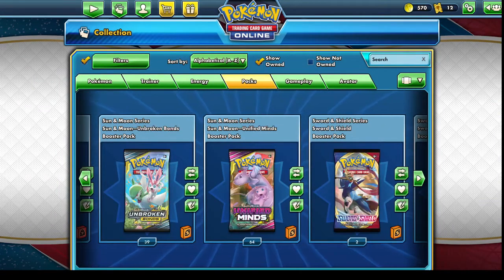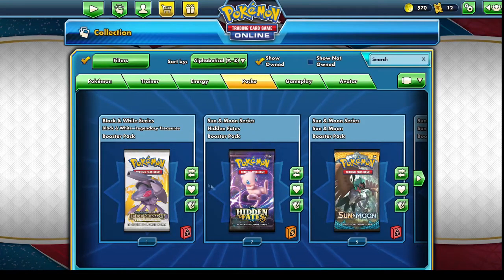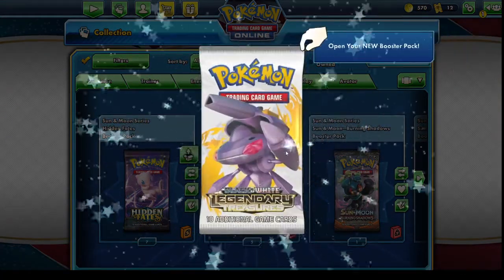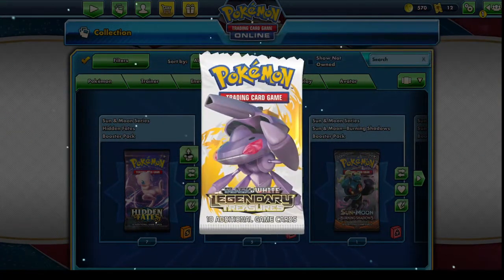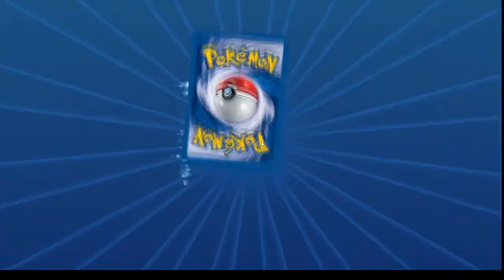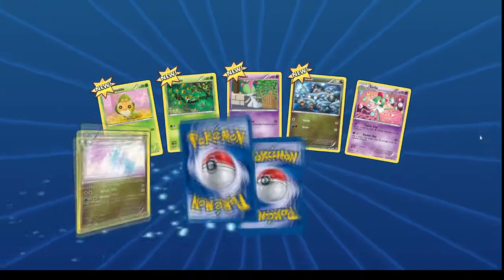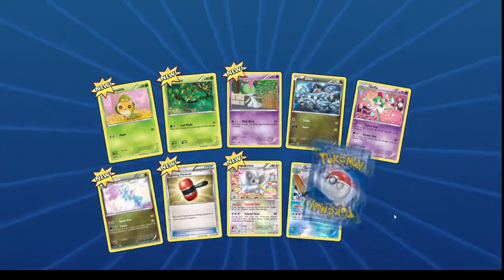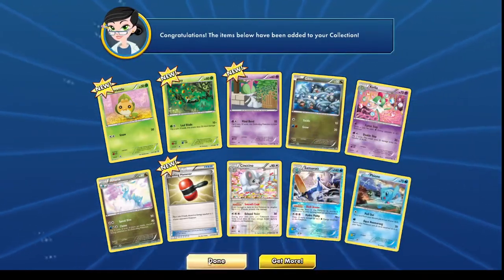You must have loved Unified Minds. Jesus Christ, that's a lot. So yeah, basically we're just gonna open all of these packs on the online TCG. If you've never played the online TCG before, I don't know why - if you like Pokemon cards this is honestly the place to be. You get cards, there's really cool cards. Obviously you don't get these cards in real life, they're just on the game.